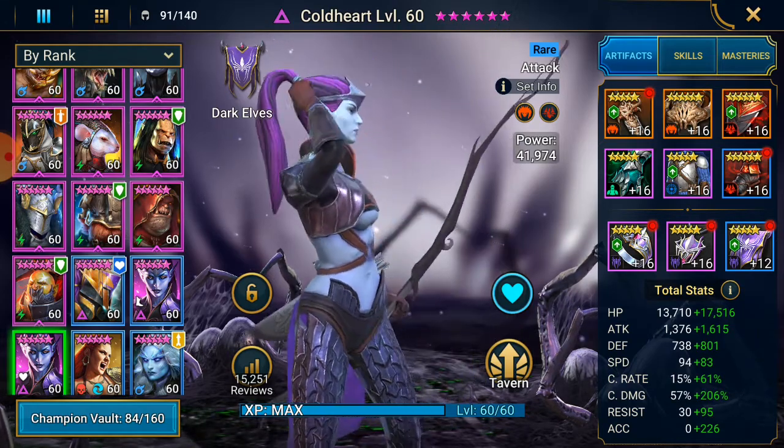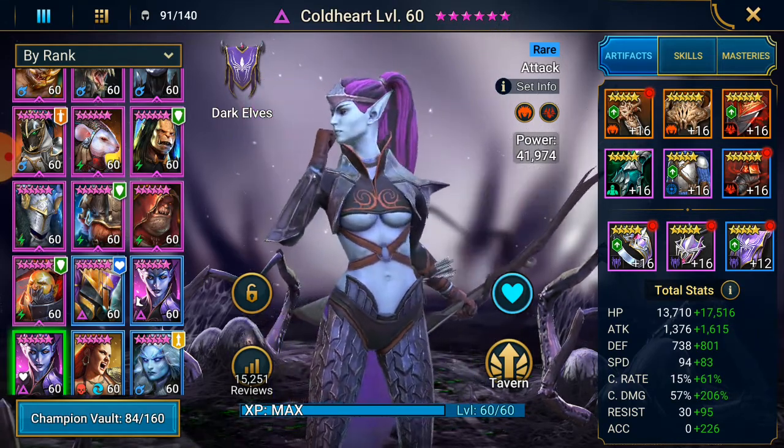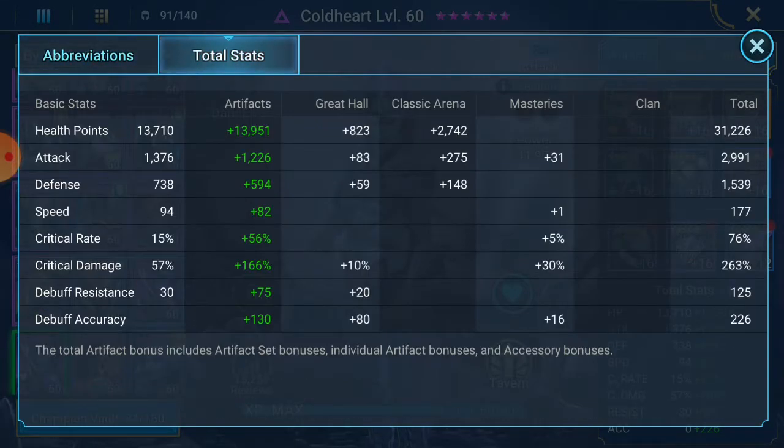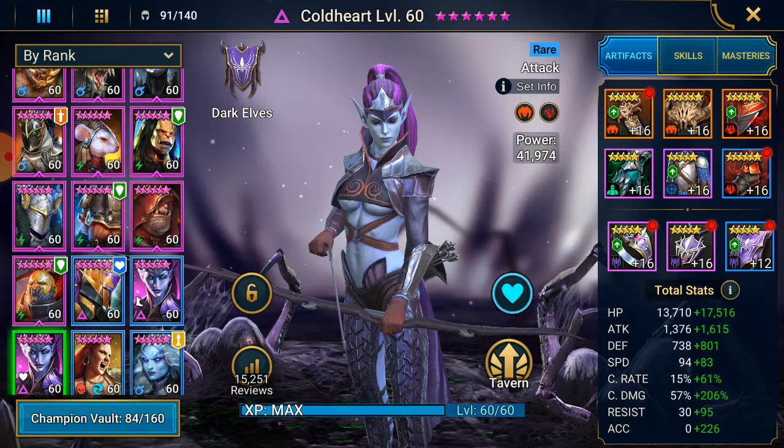This is my other Cold Heart in a Perception set and Cruel set — she's there for damage also. As you'll see in the video, Heart Seeker into damage and turn meter is a fantastic combination. Lower HP at 31k, 3k attack, 1.5k defense, 177 speed — so slower. Crit damage is higher just because she's built at 70% crit rate. Lower accuracy — could be glyphed — at 326.